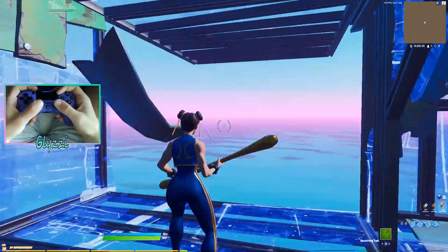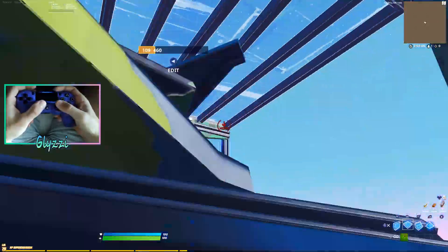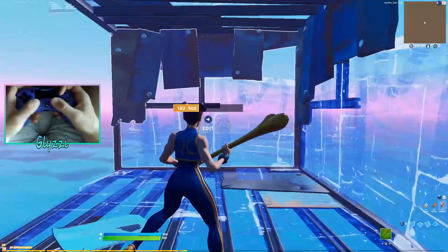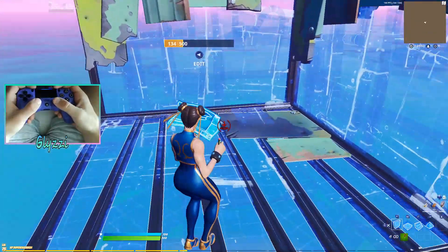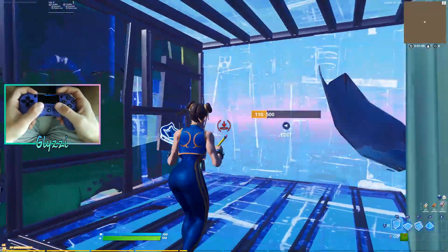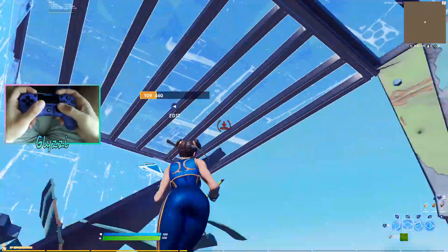The other type of open tunnel is probably one of the best tunnels for controller because it works so well with our movement, looks really smooth, and we can do this one better than keyboard and mouse players. The way you do this is place a floor, floor, wall, wall, and swing it around as you start to run. As soon as you place the wall, hold your floor. So it's floor, floor, wall, wall - hold your floor - then wall, wall, swing it up, floor, floor, swing it up.